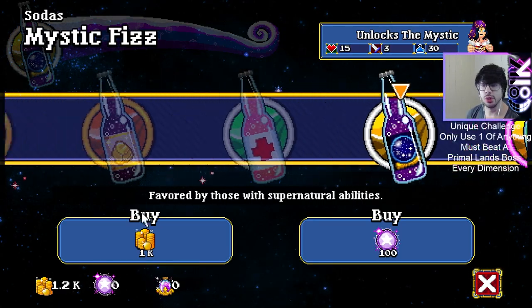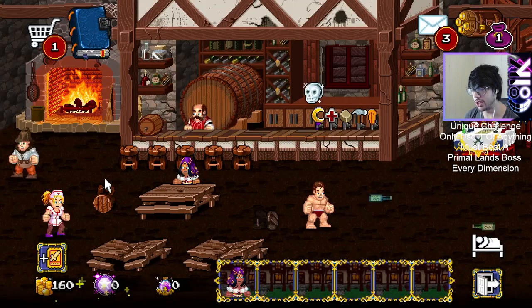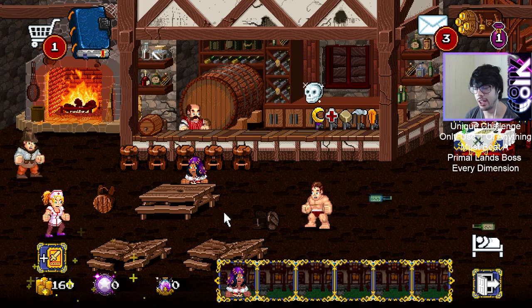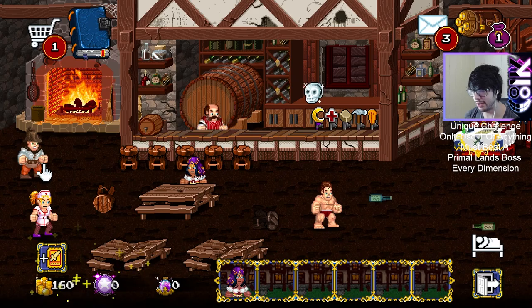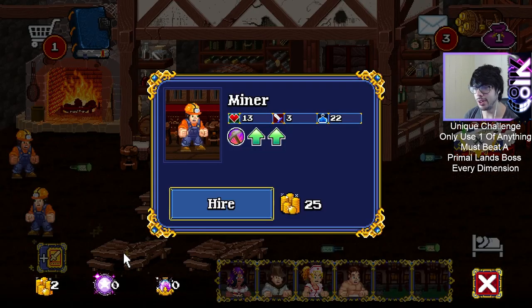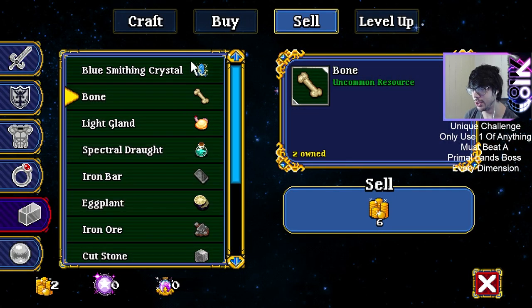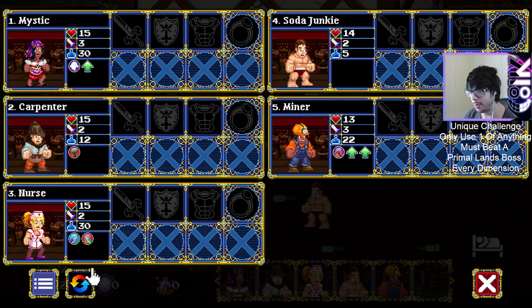Mystics are super impactful because they have a huge amount of base damage, so just having one of them is significantly better than having everyone else. Do I take a chance? It's 42 gold right now to reset. If I hire everyone... it's now 108 gold, and then I sell the Miner. Was it worth it? Probably not, and I need 25 gold to actually hire him. But we have a full party, which is good.